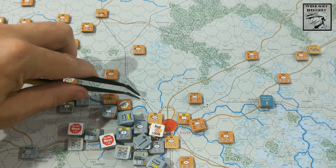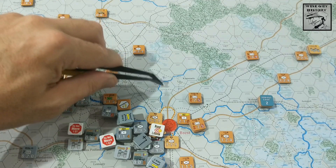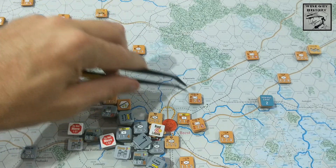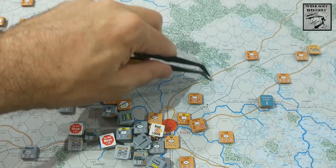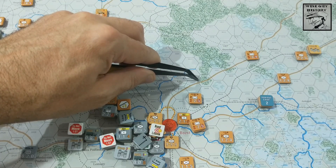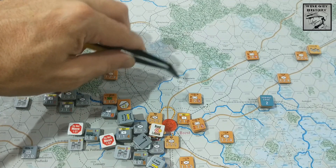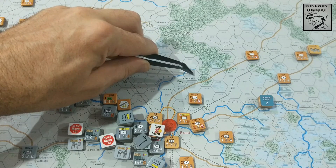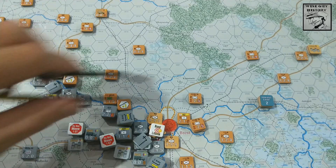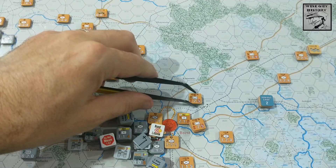They're on a minor road, so counting movement points - two and a half - we've now got questions. We can't overrun here, we can try to bypass it and come around, but those woods are going to cost three movement points to get into, which puts us at seven and we're out of movement points. So it may be that the first combat takes place against this stack here.